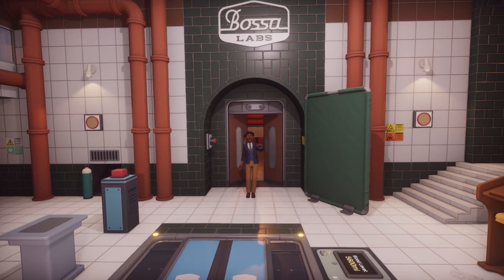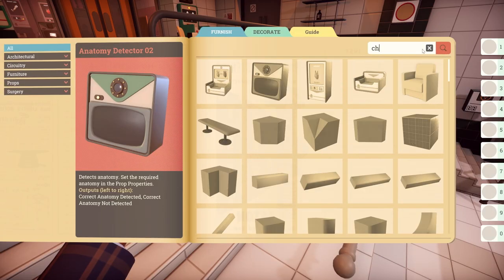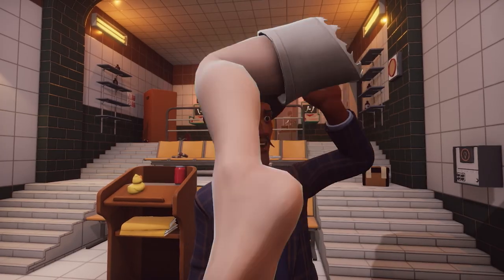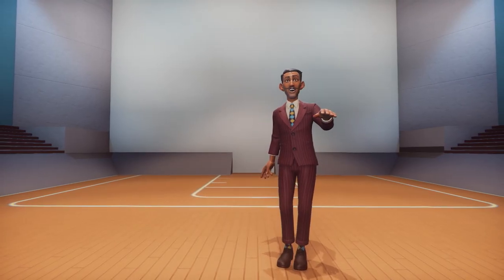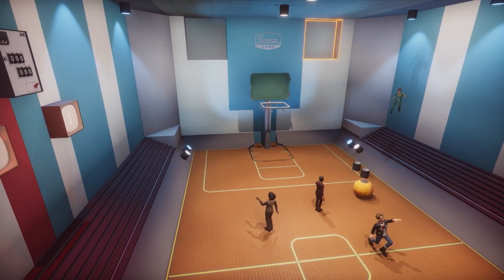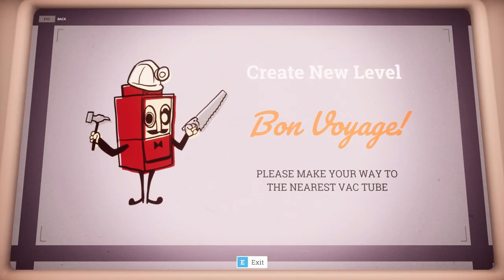I give you the Bossa Labs Creation Mode — the very same tool, and hold onto your hats as things are about to get meta, that Bossa Studios used to create the Surgeon Simulator 2 Story Mode. The tool was always built with players in mind, which is why creating in Bossa Labs is such an utter delight. With easy-to-use controls and an interface that'll have you weak at the knees, it's incredibly versatile — you can create solo or in online multiplayer with up to three clinical chumps, and absolutely everything you make can be uploaded for other players to experience. Accessing Creation Mode is as easy as carrying out a head transplant — simply visit the terminal in the lobby and select Create New Level.